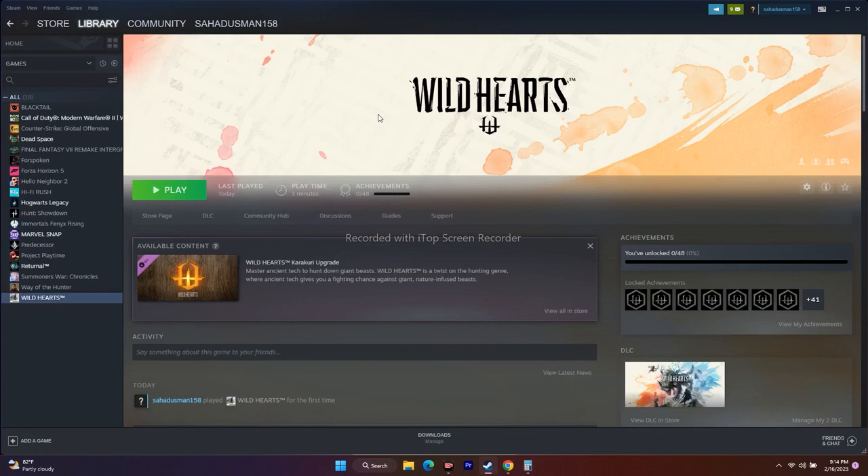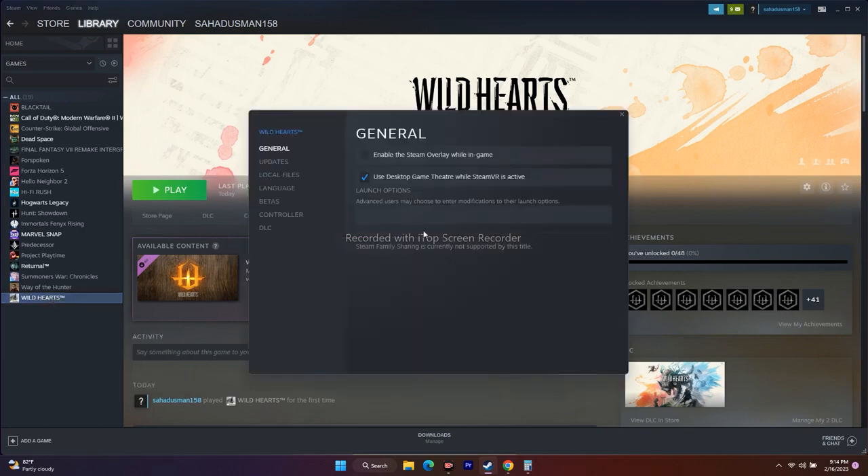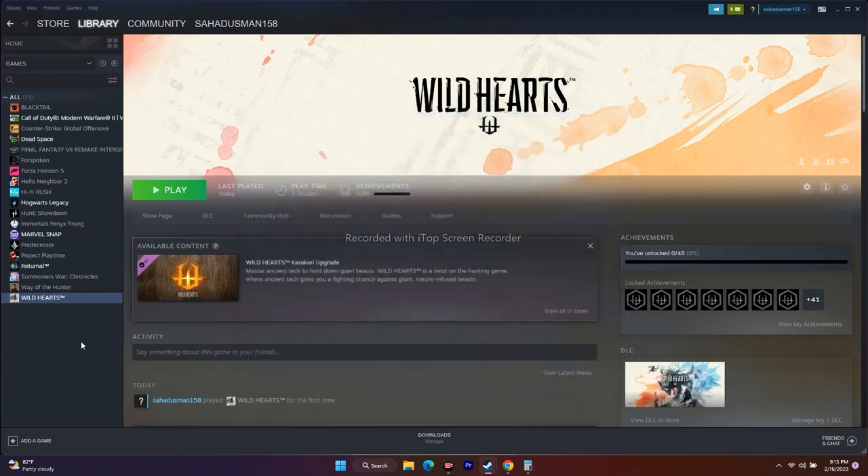Next, try the DX11 or DX12 launch options. Right-click Wild Hearts in Steam, go to Properties, and in the Launch Options field enter -dx11. Try to play the game. If it doesn't work, change it to -dx12 and try again. If neither works, clear the launch options field completely — leaving a wrong value will make things worse.